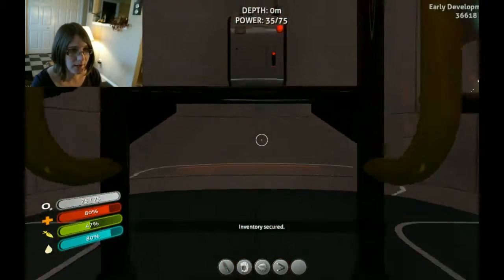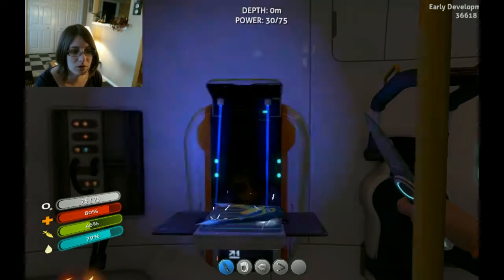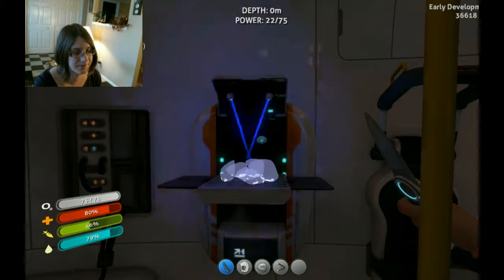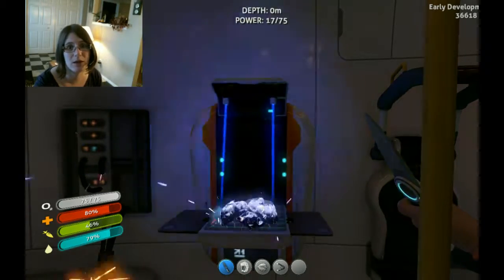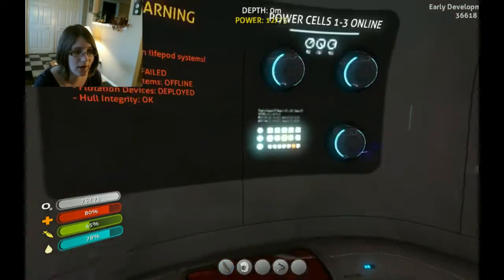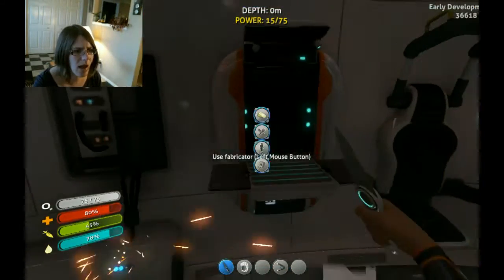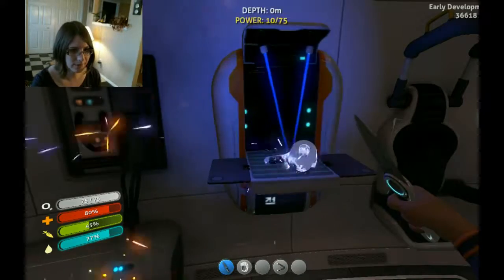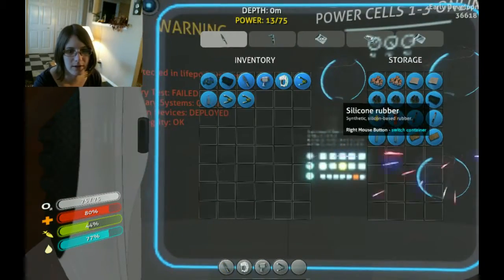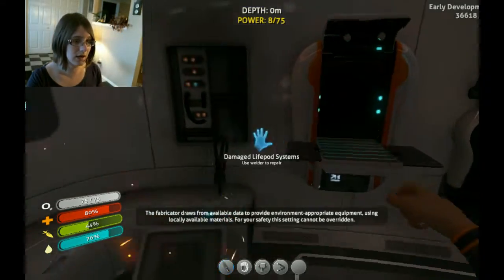What we're going to do is make our food so we don't starve to death, and then we are going to make our flashlight so we'll be able to explore at night. One thing I found especially when you begin: do not loot or get everything you possibly can. Why? Because your inventory fills up very quickly. All you have are these slots here and these slots here, and it may look like a lot but it's not at all. Here's our flashlight. Next thing we are going to need are fins. I've got enough silicone rubber for fins. These are the basics you need to start with.